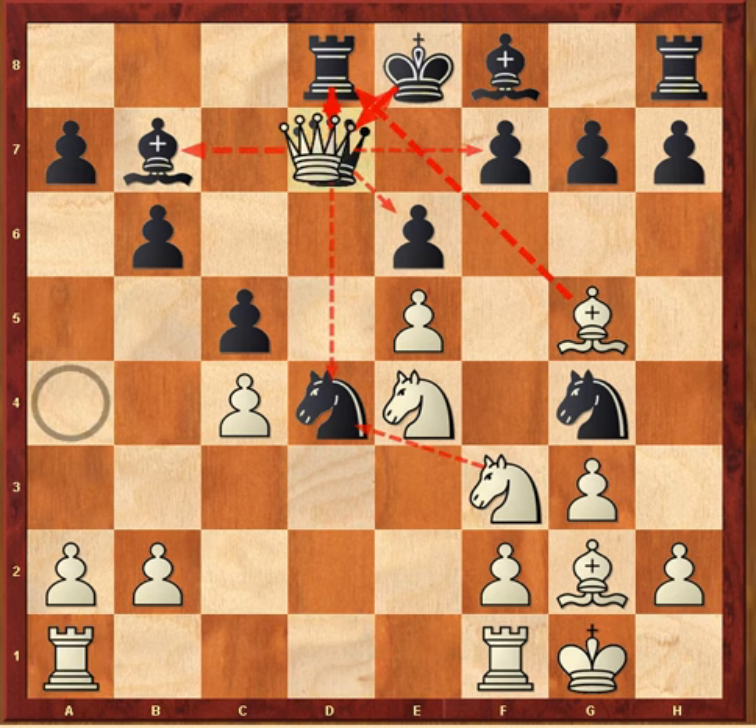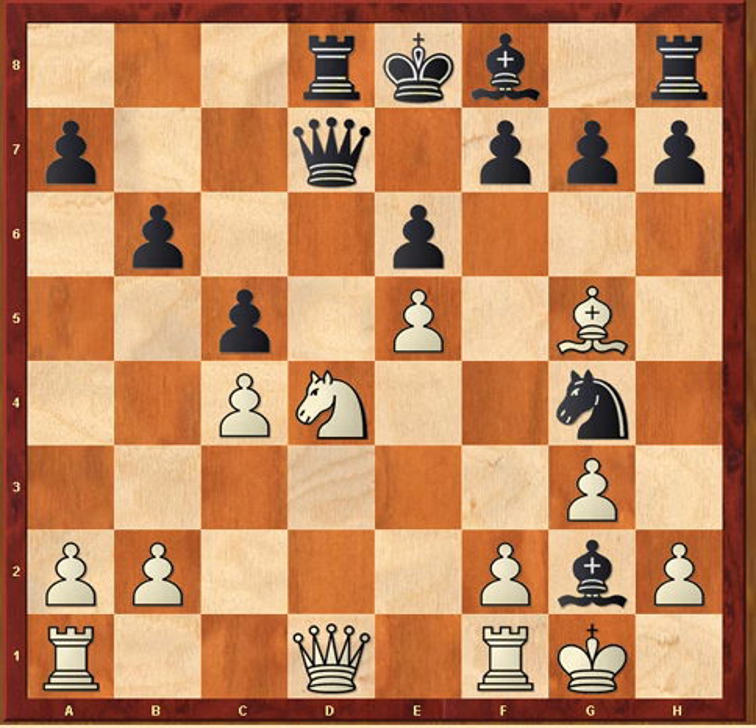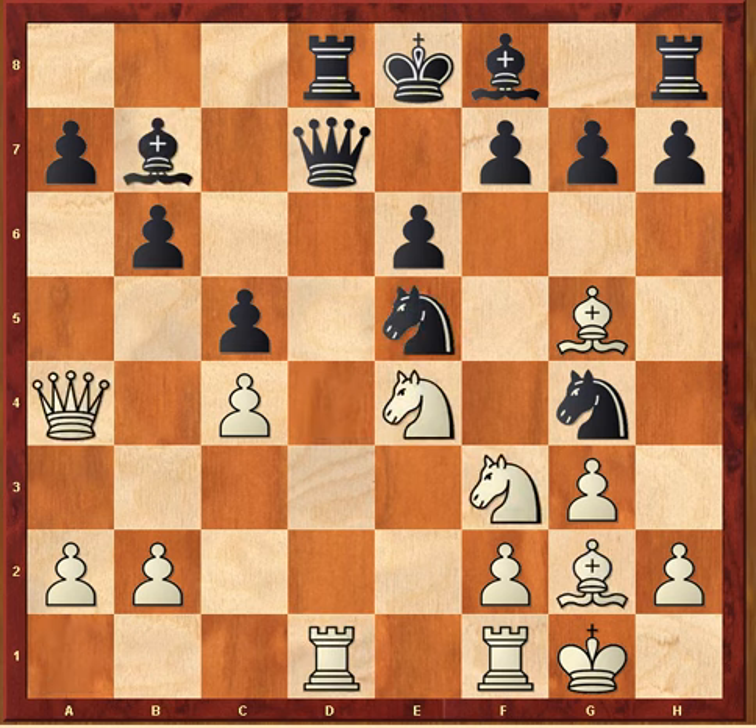Shirov would simply have to trade queens, where black would be just fine, or go back to d1 where again black is just fine after bishop takes e4, knight takes d4 with this attack, bishop takes. So that was the end of that game and that little series. I hope you enjoyed these miniatures and learned about the dangers and responsibilities that come with moving the queen around early in the opening. Amateurs and grandmasters alike often get their queens trapped or put in precarious situations right in the opening.